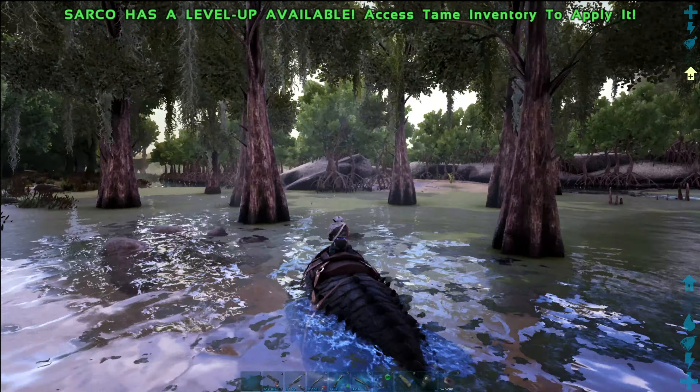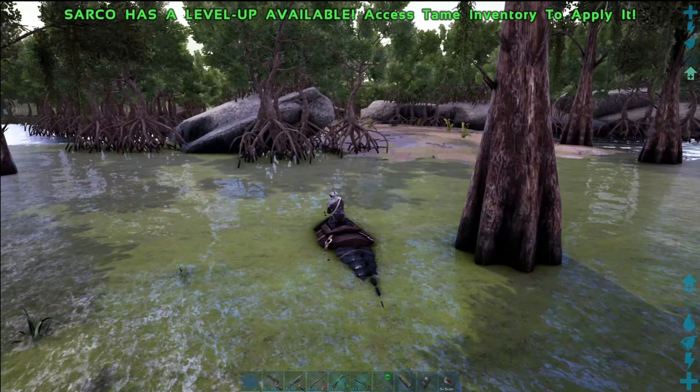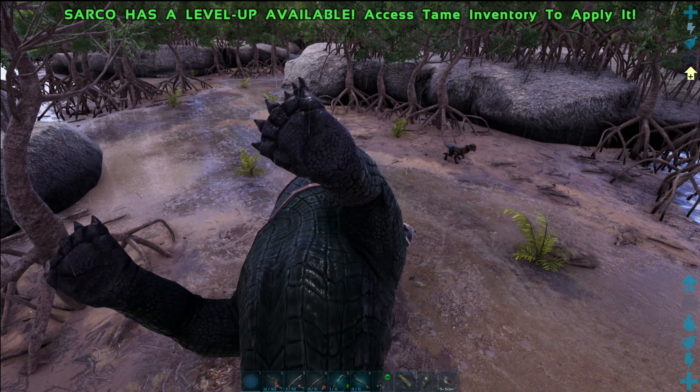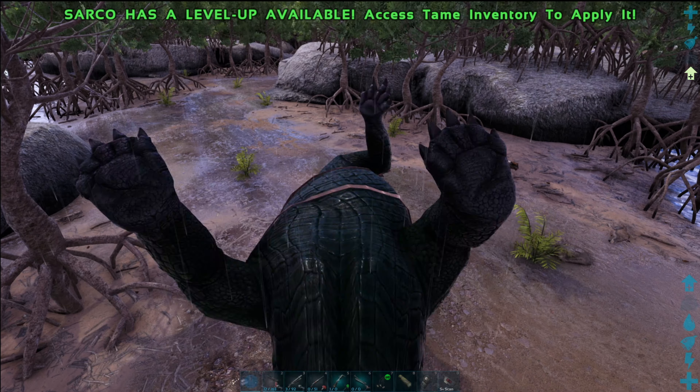I have focused mainly on tames on the island, but it's worth noting that the Sarco is exceptionally useful to tame and use on Aberration, especially in and around the green zone which has an abundance of rivers and waterways.